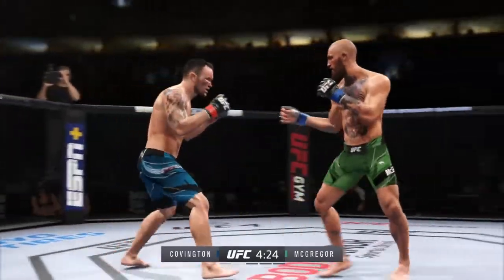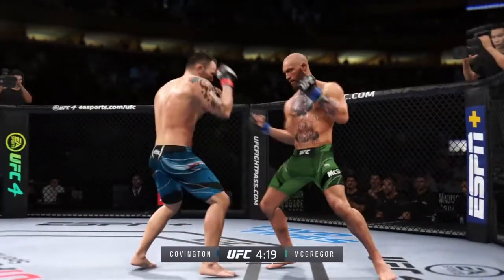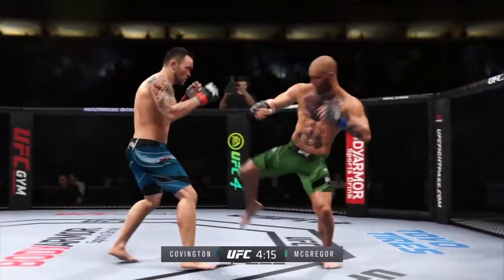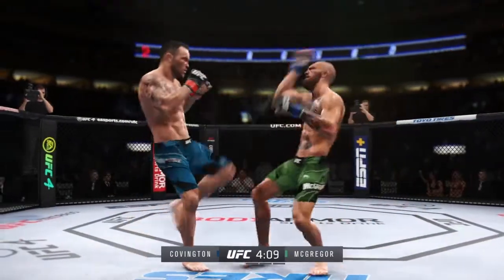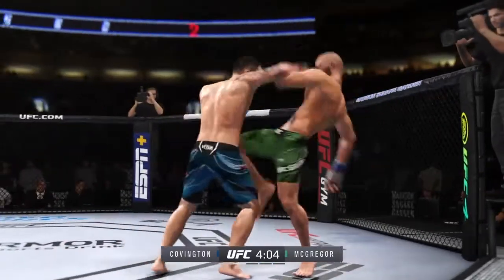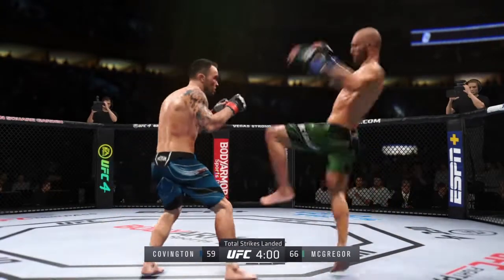Straight right. A single collar tie. Nice connection by him there with the right hand — the right hand is the dominant hand, and you can see how well he throws it. Nice punch by Conor. A miss with the right hook. Starting to do some really significant damage to the body here. Another strike lands there.